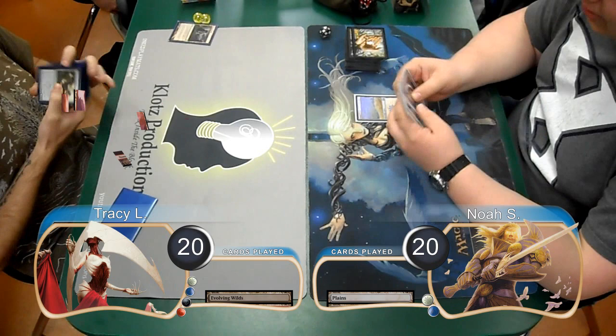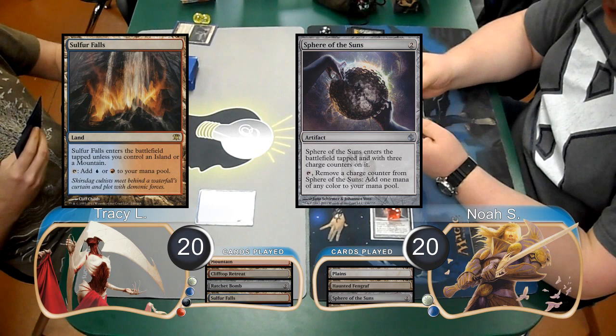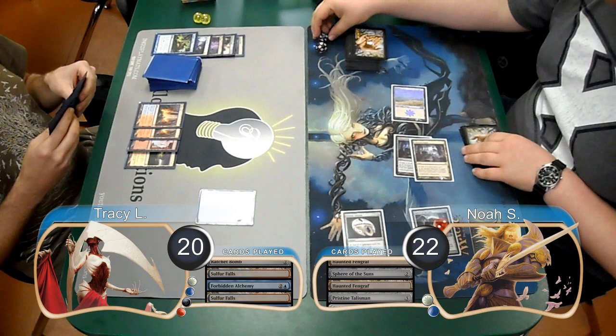Tracy started off with an Evolving Wilds and Noah laid down a Plains, so at the end of the turn Tracy sacrificed the Wilds to search for a Mountain. Tracy then laid down a Clifftop Retreat and put a Ratchet Bomb into play. Noah laid down a Haunted Fengraph and played a Sphere of the Suns. Tracy then played a Sulfur Falls and passed, and Noah laid down a second Fengraph and cast a Pristine Talisman. At the end of the turn Tracy played a Forbidden Alchemy and discarded a Worm Coil Engine, a Swamp, and an Oblivion Ring. Then he just played land-go for his turn, so Noah used his Talisman to go up to 21.